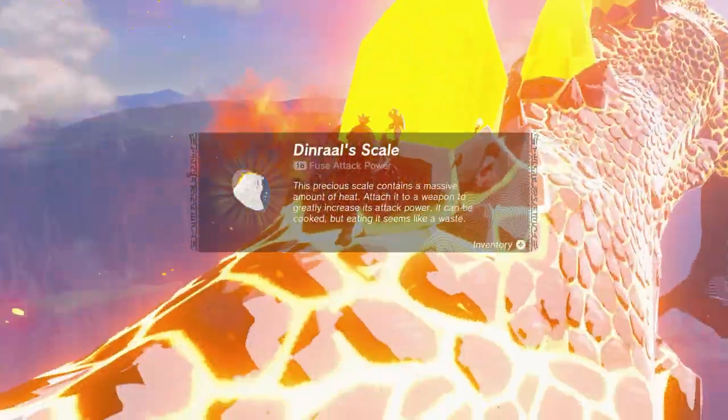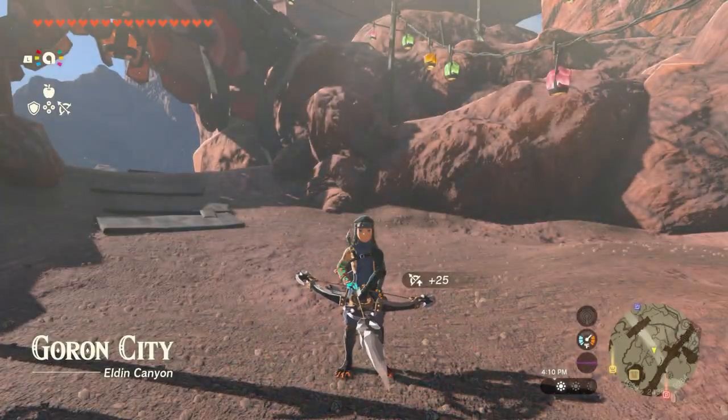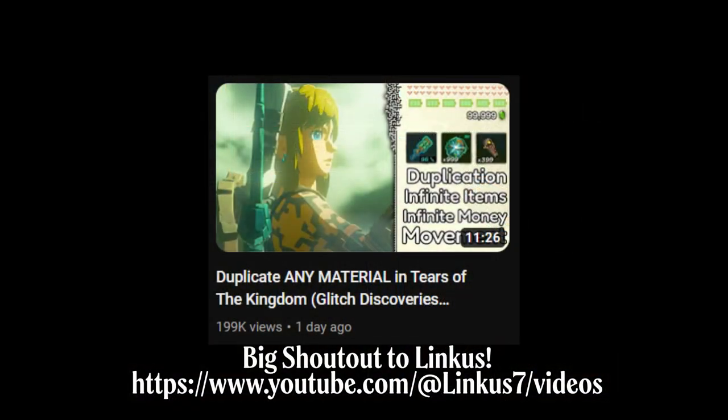Instead, the current best rupee farming method involves a simple duplication glitch. Luckily, it's very easy to pull off, and I'm going to show you exactly how to do it in this video. Full disclosure, I discovered this trick thanks to Linkus, who is an awesome Zelda speedrunner and made a video about the glitch that I've linked in the video description. Definitely give his video a watch and subscribe to his channel — he's great.